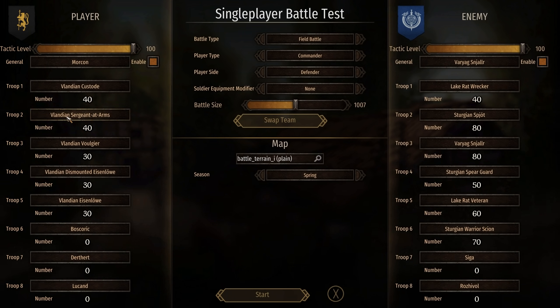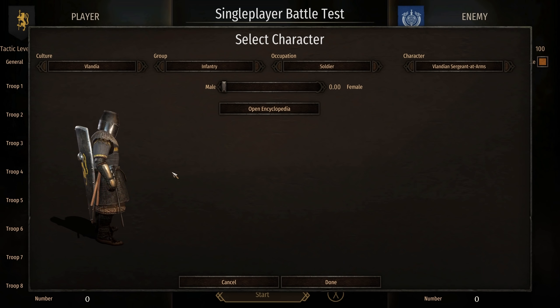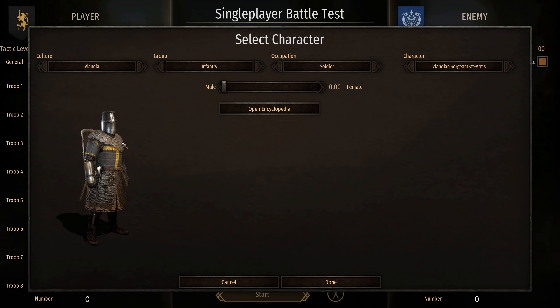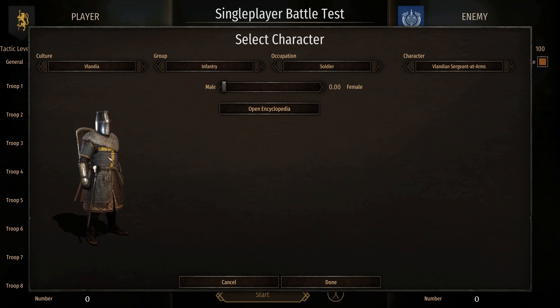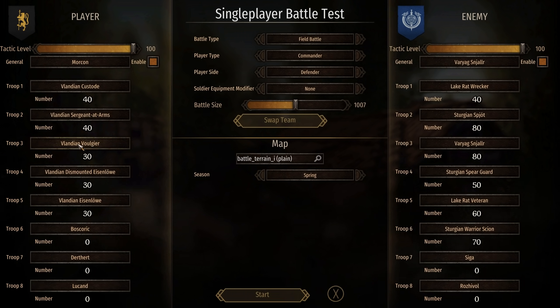Then we have the Volandian Sergeant at Arms. This guy is basically just like a sturdier frontline infantry equipped with a mace, throwing axes, a kite shield, and an awesome custom helmet that looks absolutely amazing. I believe a lot of these assets — at least this chest piece — are part of the Swardian armour mod. There are about six or seven armour mods you're going to have to download to get this working, but it's worth it, it really is.